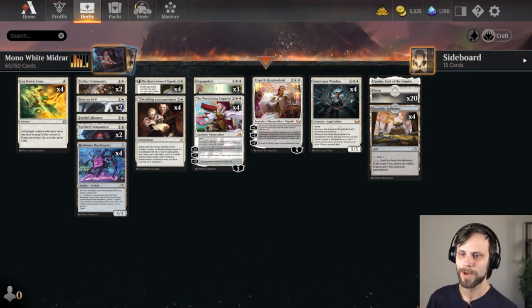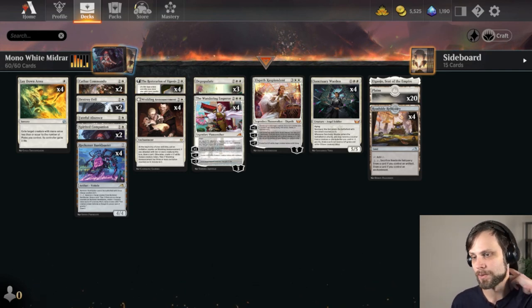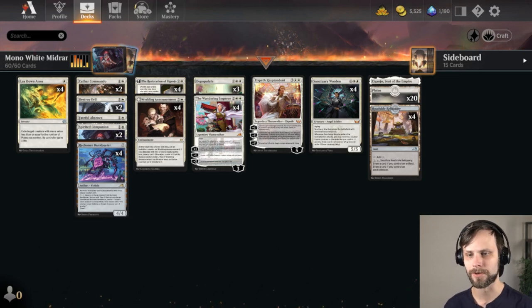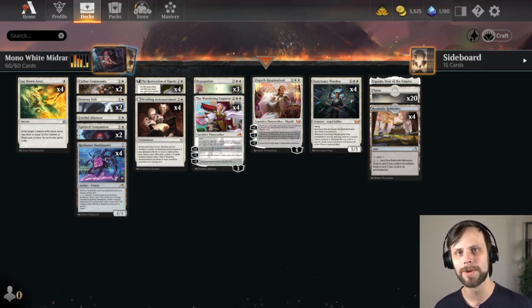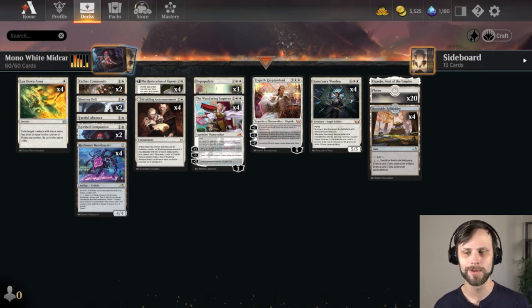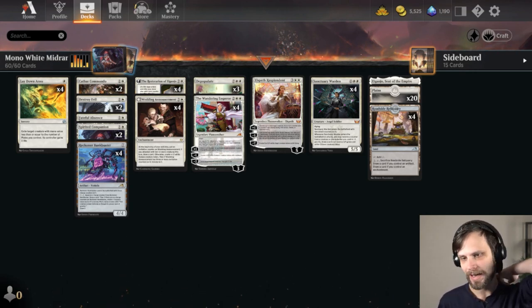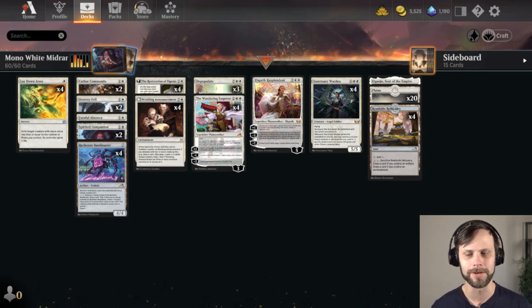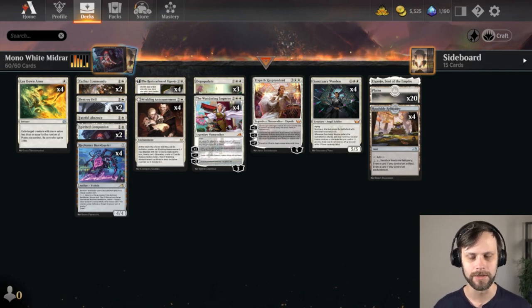Today's deck is a fun one — Mono White Midrange. The reason I wanted to pick this specific deck, which was taken from MTG Melee — I will link it down below with the original creator and where it was played. It is a traditional standard deck also. When we think Mono White, especially in today's standard environment, I don't necessarily think midrange or a whole lot of control elements, albeit White obviously has a lot of control elements, in particular sweepers and things like that.